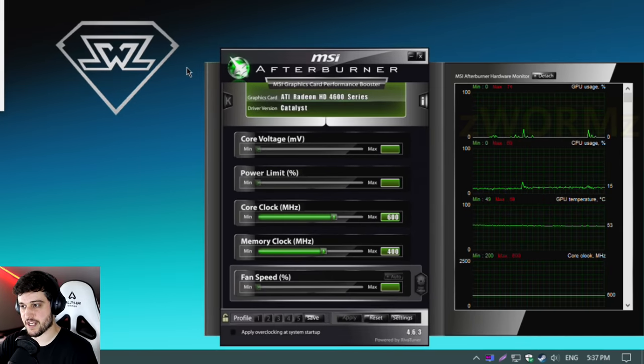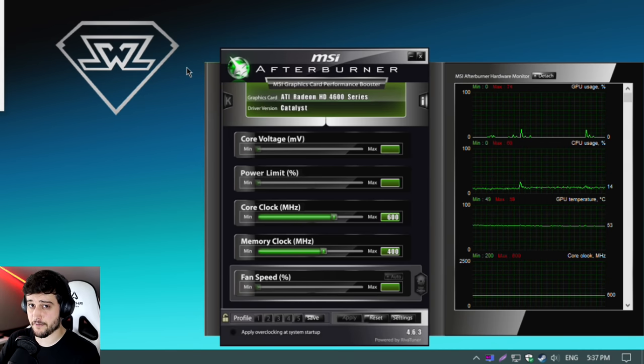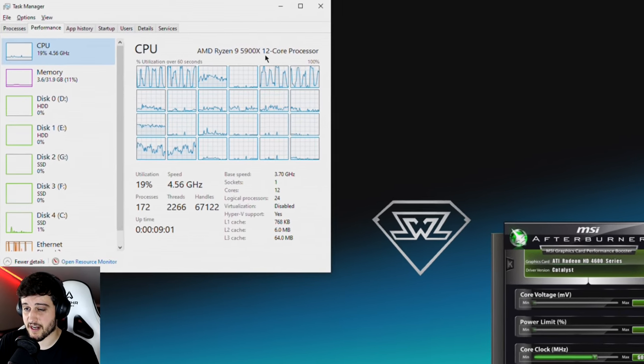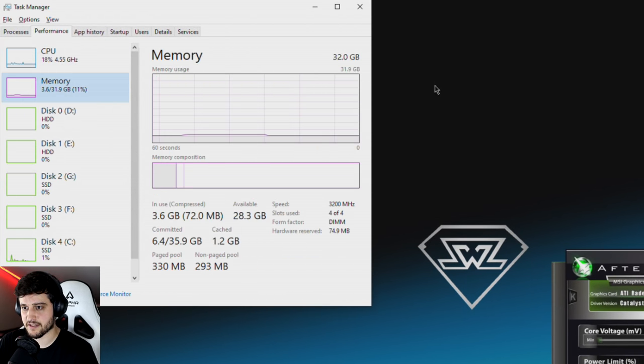In this one, I'm going to be testing the ATI Radeon HD 4650 512 MB GPU in GTA 5. As usual, I'm running it using the Ryzen 9 5900X and 32 GB of RAM, which will definitely be a bottleneck.